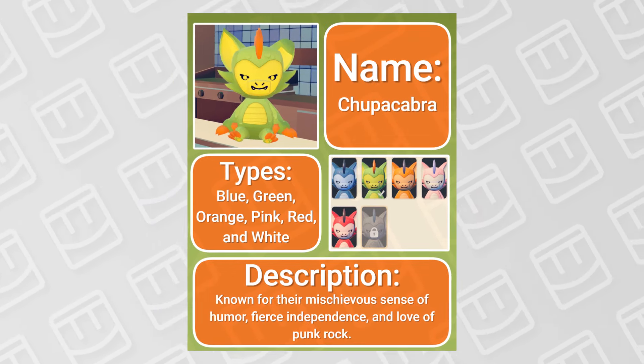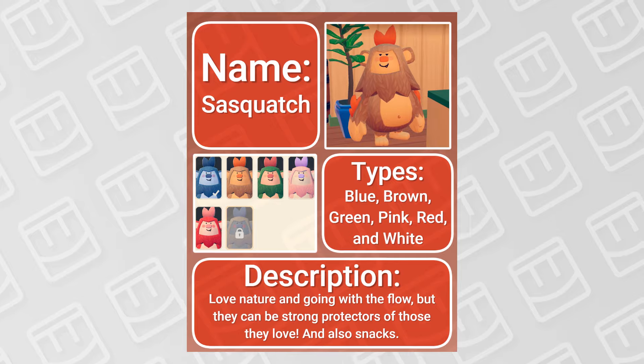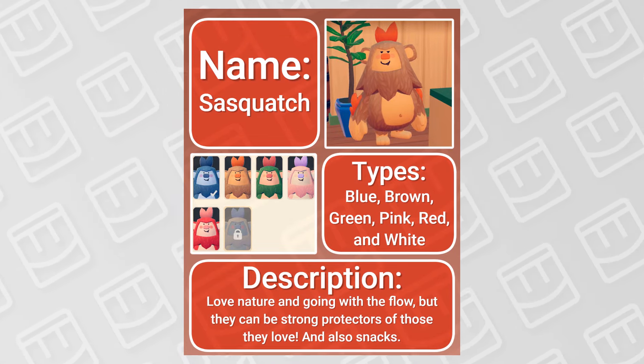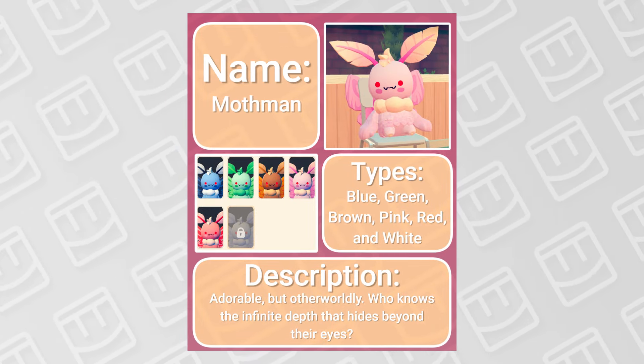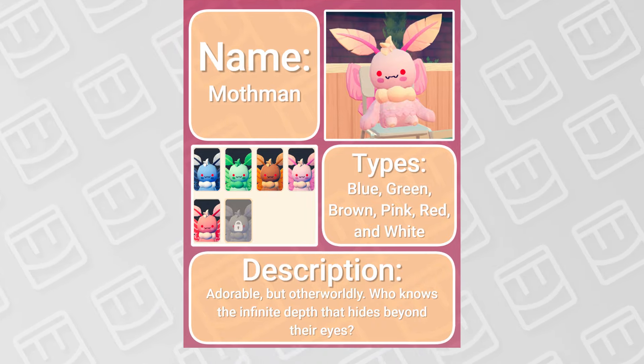First is the Chupacabra. They are known for having a mischievous sense of humor, fierce independence, and a love for punk rock. Next is the Sasquatch. They love nature and going with the flow, but they can be strong protectors of both food and people that they love. Finally, there's Mothman. They are adorable, but otherworldly — that's the description said in the game, so I'm going with it.